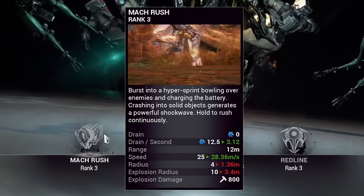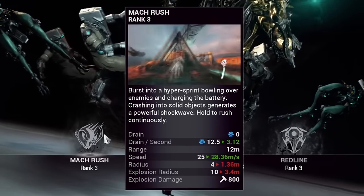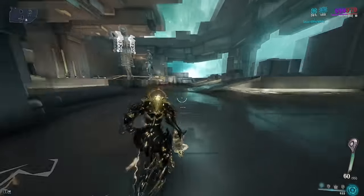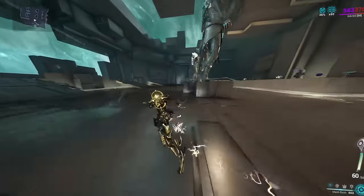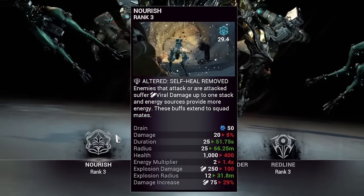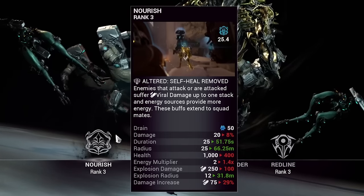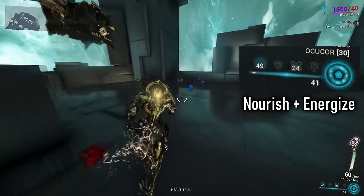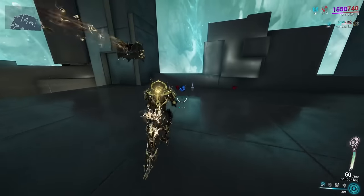Gauss's first ability is Mach Rush — a sprint ability where holding it down lets you run really fast for as long as you have energy, or until you hit a wall. For the main build I'm showcasing, I'll be subsuming this off for Grendel's Nourish ability, which makes energy orb pickups far more effective — needed because the AoE melt build has a lot of energy spam.